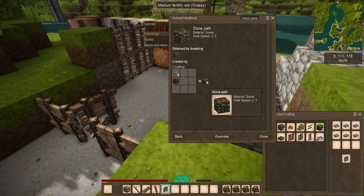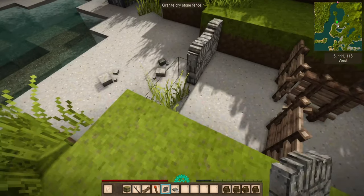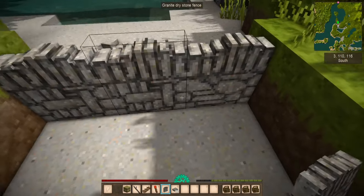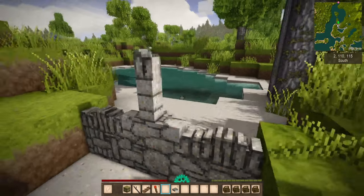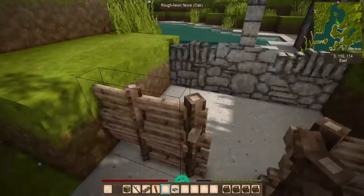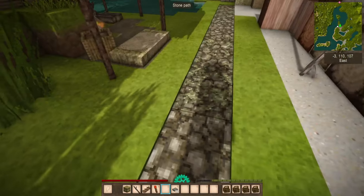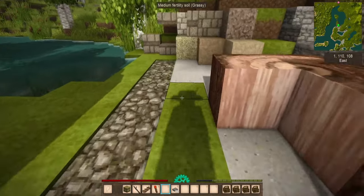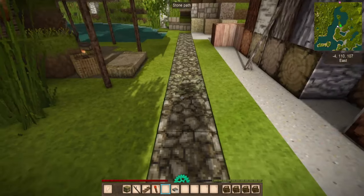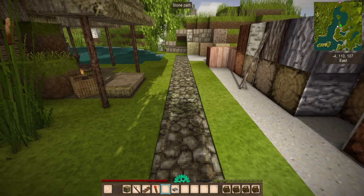Stone paths increase your walking speed by 30%. Let's take a look at these stone fences — they don't have any kind of wooden gate version, so you'll have to use a wooden gate for them, but they're really nice for keeping animals together or your crops protected. Stone paths also come in a little bit of variety. Walking on here versus walking over on the other side — it's a lot slower without them. Running is even faster, so if you want a constant way of getting back and forth to a location, this is a really good option.